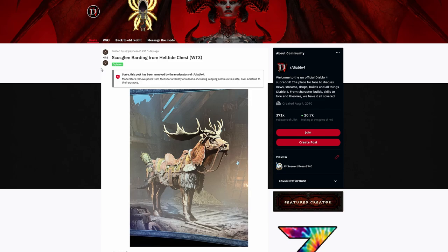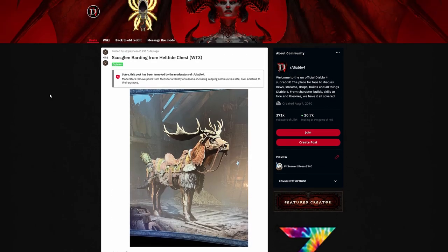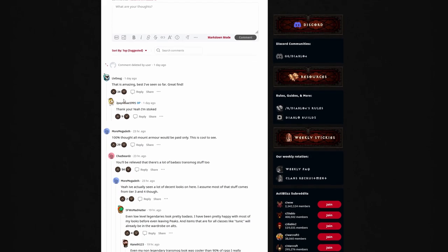We saw a few different Reddit posts talking about this. The Skulls Glen Barding from a helltide chest in World Tier 3 — so it looks like you can get it in World Tier 3 or 4. I would assume even before then, but maybe not. I got mine through a legion event, and I think a lot of people are getting them through helltides or legion events. This guy said from a helltide chest in World Tier 3; mine, like I said, was a legion event.